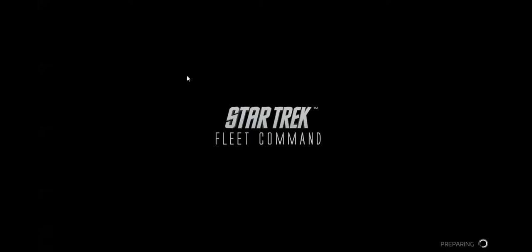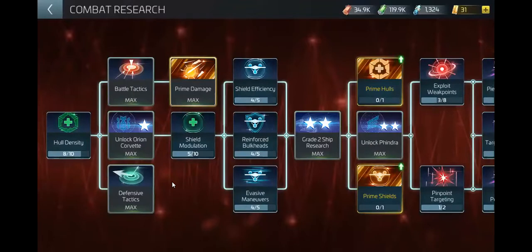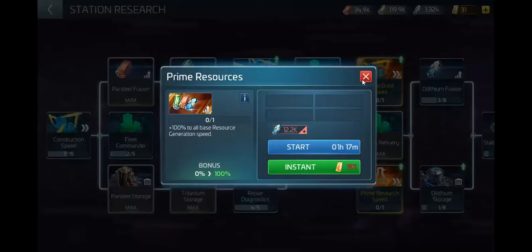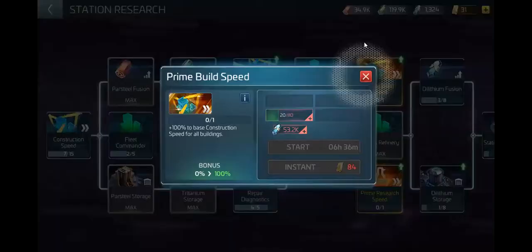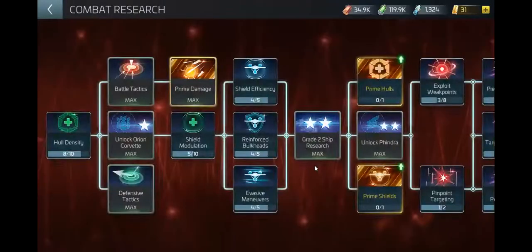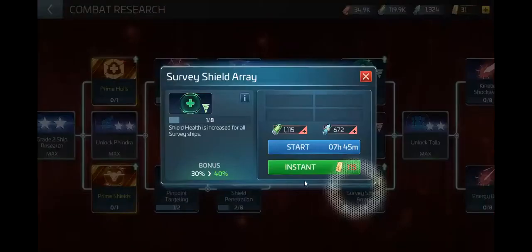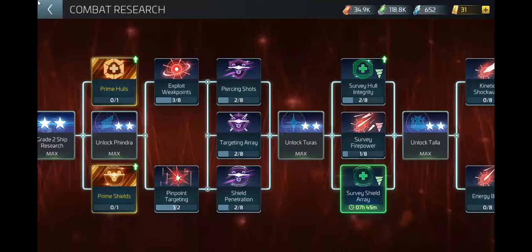Let's go to research — combat. Survey hall integrity is the one we already did. And then there's survey shield array — we can do that one now. That's another seven hours, so 14 hours total of work. Actually, it's seven hours.